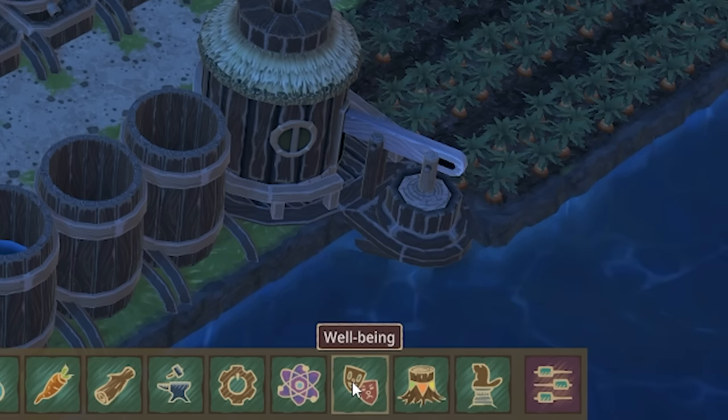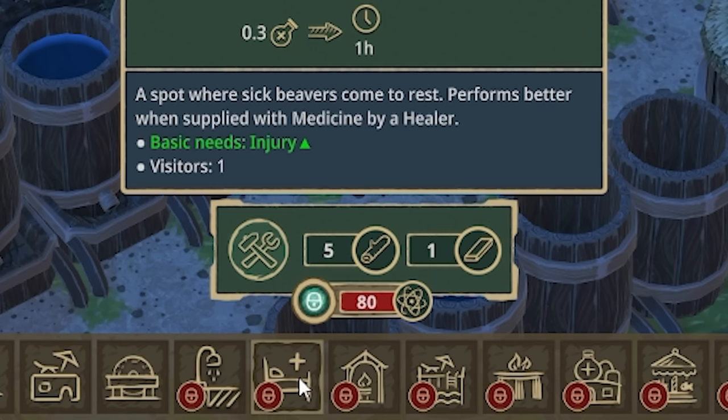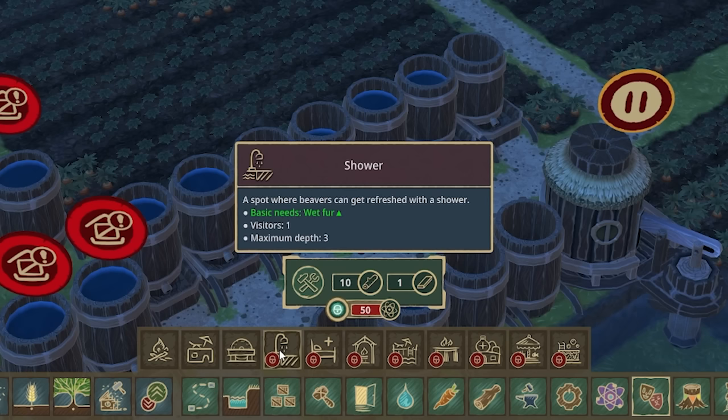Now in here, the well-being tab - which used to be called the leisure tab - there are now medical beds, but they need 80 science to unlock. And there's also a shower as well, because that's now a basic need to get your beaver wet.